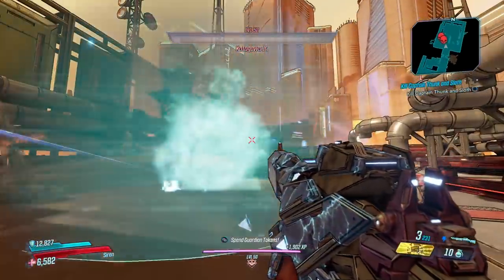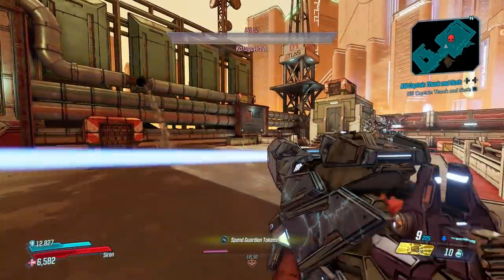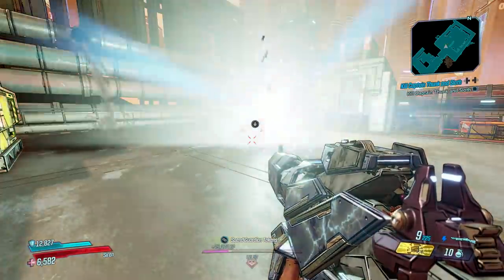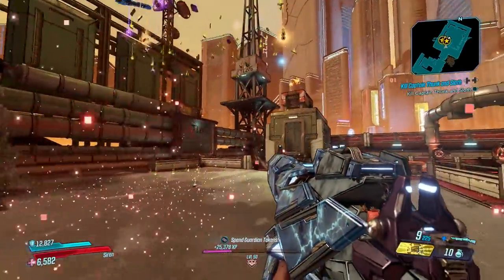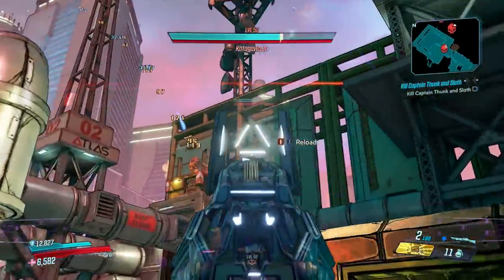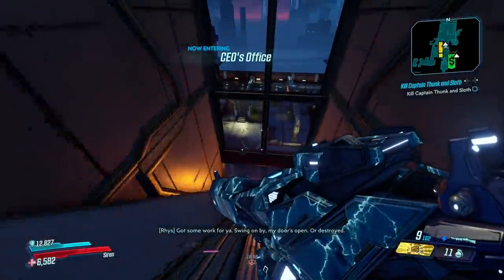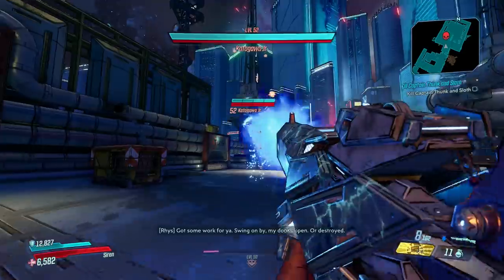As soon as you land, Katagawa Jr. will begin his attack. He's an extremely annoying fight, but if you followed my previous farming guide and got yourself a Brainstormer, you're in luck — you can potentially one-shot him. I like to hit him with a Piss grenade before I hit the ground and then spam his face with the Brainstormer, which will sometimes one-shot him, making this farm a lot easier.